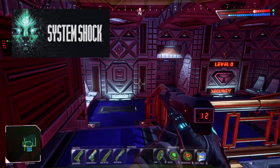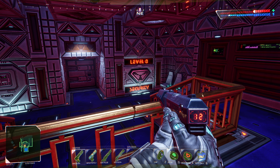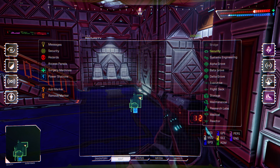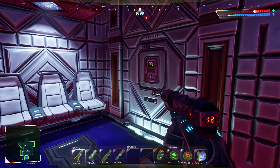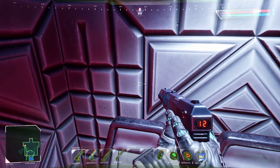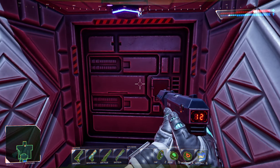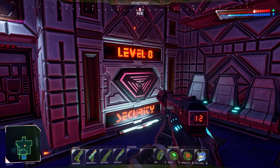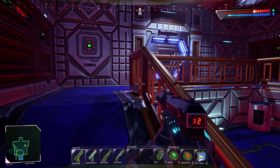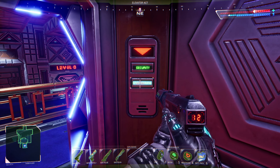Okay, good day everybody, we are back in System Shock. We are on the security level and we're gonna explore this before we go back to Engineering, because Engineering is a goddamn mess. Hopefully security looks a little better. Face plant a bit, get some stuff on the map. There looks to be a bit behind the wall but oh well — that throws a spanner in there. I guess back to Engineering we go, damn.